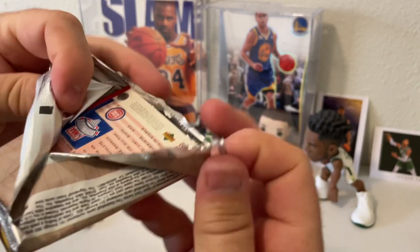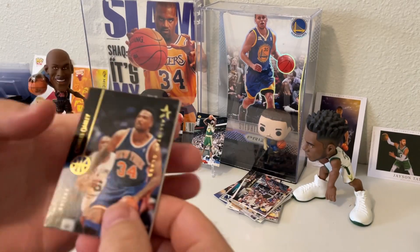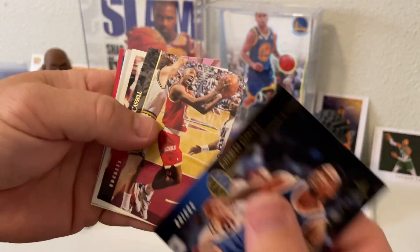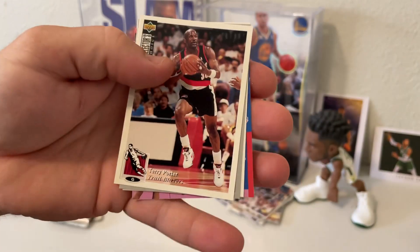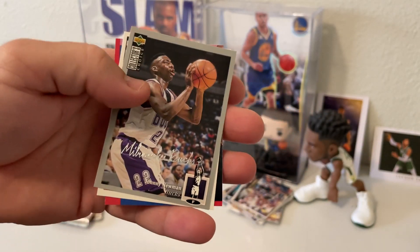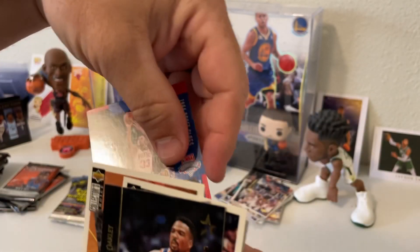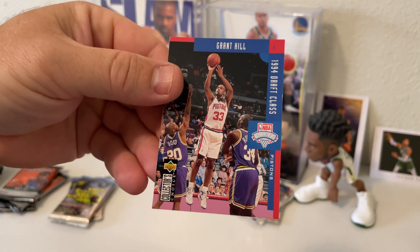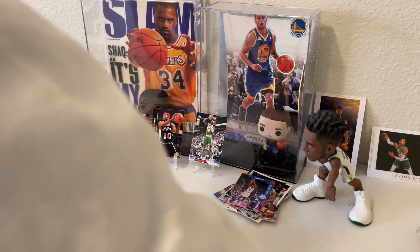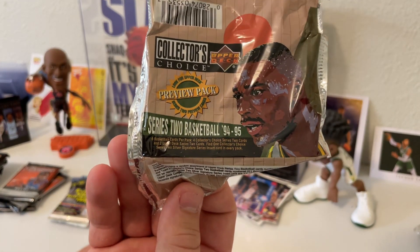Looks like we might have a Grant Hill though. Charles Oakley, another Sam Cassell, Terry Porter, silver signature of Johnny Newman, there's a Juwan Howard, followed up by a 94 draft class of Grant Hill. Alright guys, that was the 94-95 Upper Deck Series 2s.